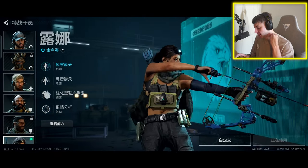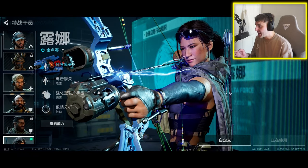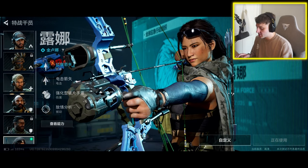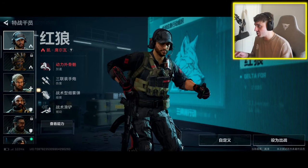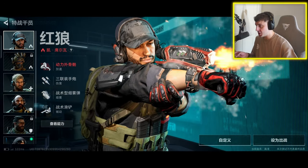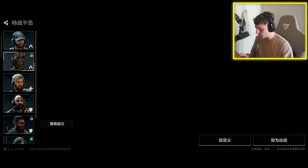There's a mode in the bottom left which has operators that have abilities. You've got seven different operators — I don't know the names right now because it's in Chinese, we'll find that out when the game comes out globally. You can see one operator has some sort of missiles and a grenade.